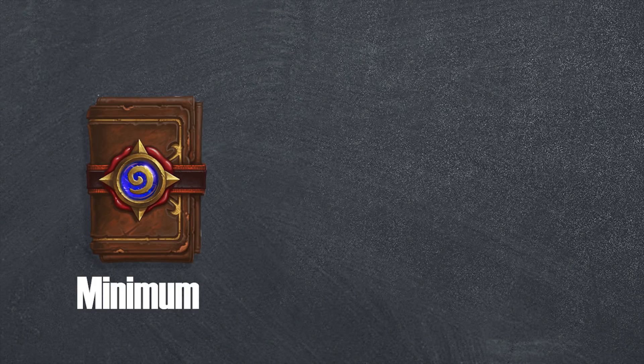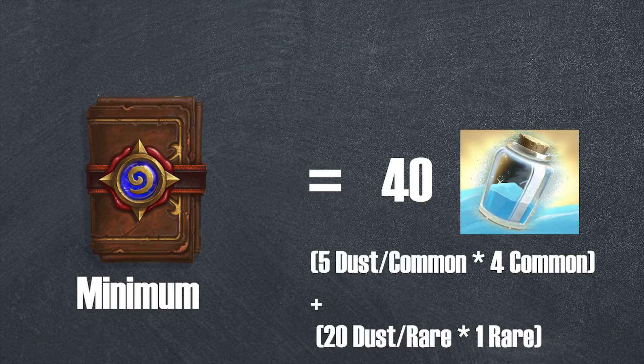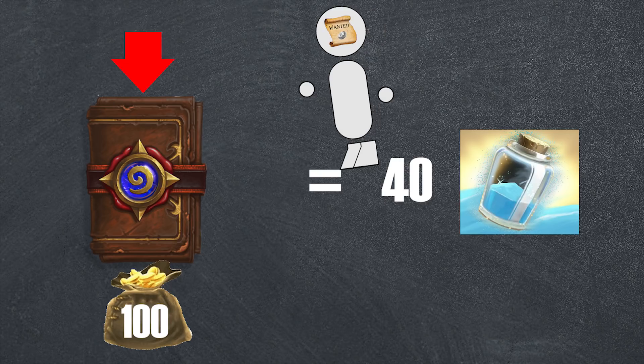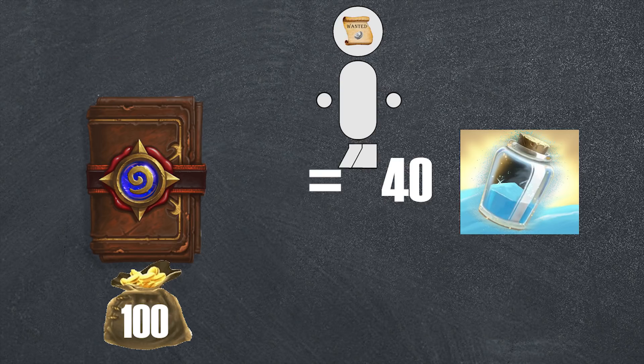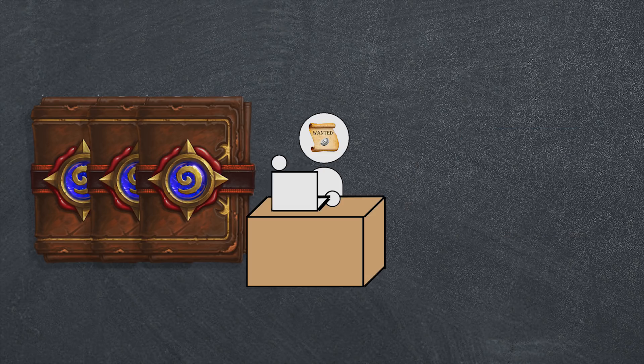So the minimum value of a Hearthstone pack comes out to 40 dust — 4 common cards of 5 dust each, and a rare of 20 dust. For a price of 100 gold, this seems like a bit of a ripoff. However, we do not care about individual packs, we care about the statistics of many packs. So we should now answer the question: how much dust is a pack worth statistically, accounting for these less common openings? This question is actually somewhat more complicated than you'd first expect.